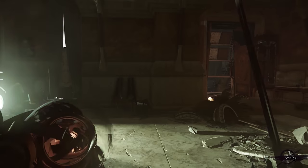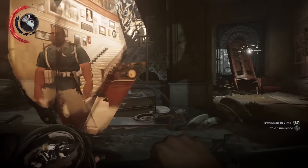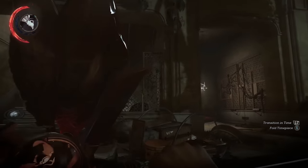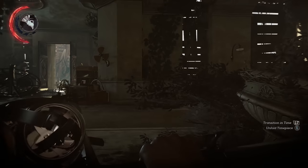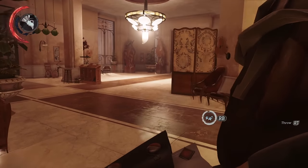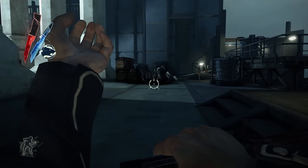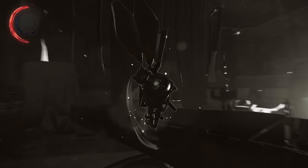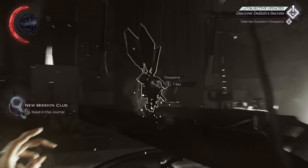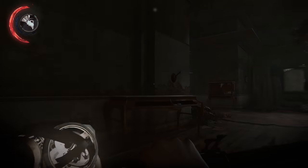Starting off at number 10, it's the Time Piece from Dishonored 2. This is, without a doubt, one of the coolest power-ups of all time. Keeping in mind, it was basically the design of a level — it's a gimmick that causes a level to work a specific way, and it's only available in one level. However, it drastically improves your abilities in an ability-based game. What the Time Piece basically does, in the mansion that this level is, takes you between the past and present.